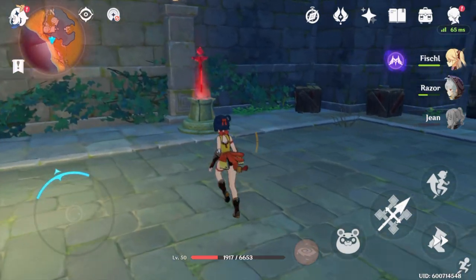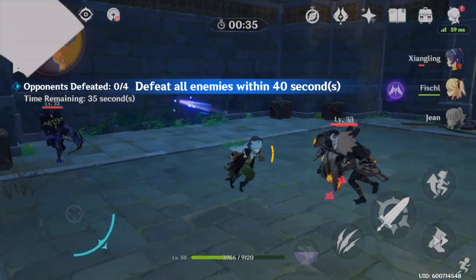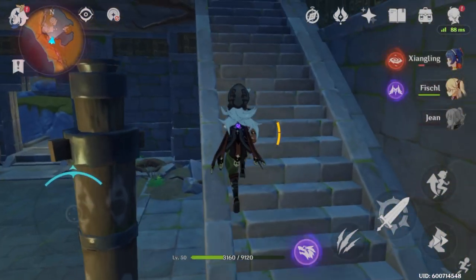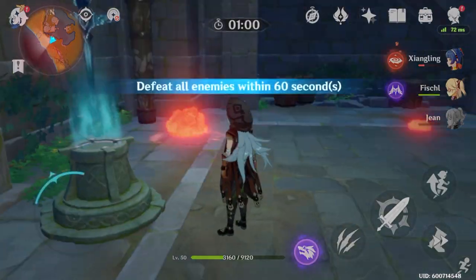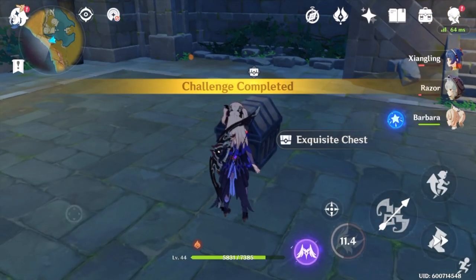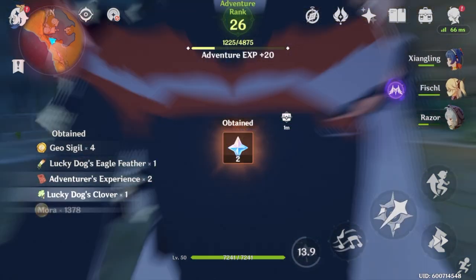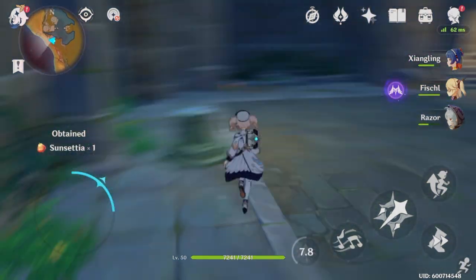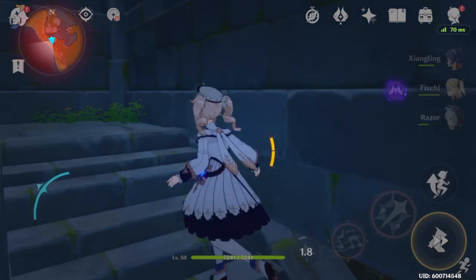The second building is a straight-up challenge building — three floors of combat challenges. It's all fairly straightforward; you just have to make sure you're high enough level to complete it. I skipped past the combat for you. Once you complete a floor, you hop upstairs and start the next one. Just finish them off — feel free to pop your burst cooldowns. None of them were particularly difficult. Then you go up to the last floor and finish off those challenges there.